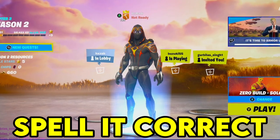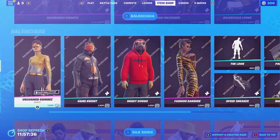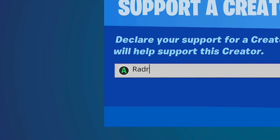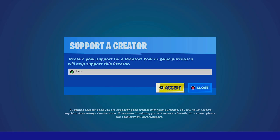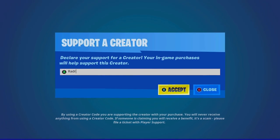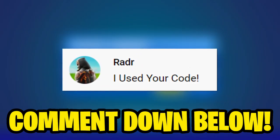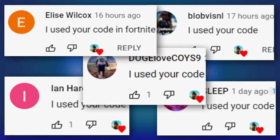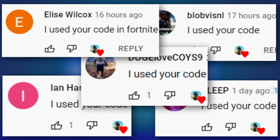Make sure you spell your Epic gamer tag correctly so I can actually add you. If you're picking anything up from the brand new item shop or the Season 2 battle pass, it would mean a lot if you used my creator code — it's simply 'Radar', four letters, literally my YouTube name. Type it in, click accept, and you'll be supporting me.